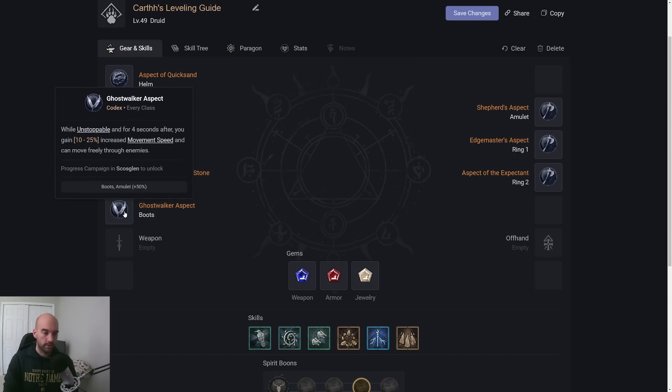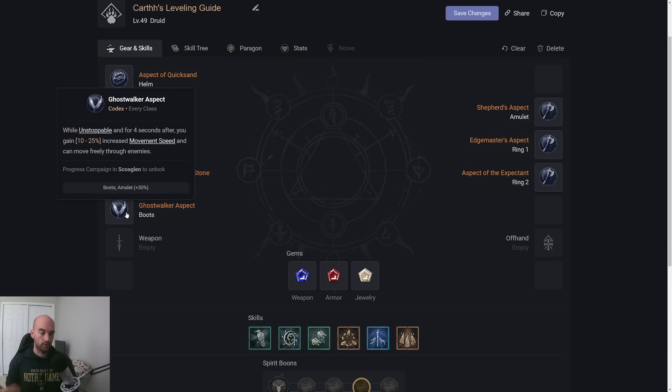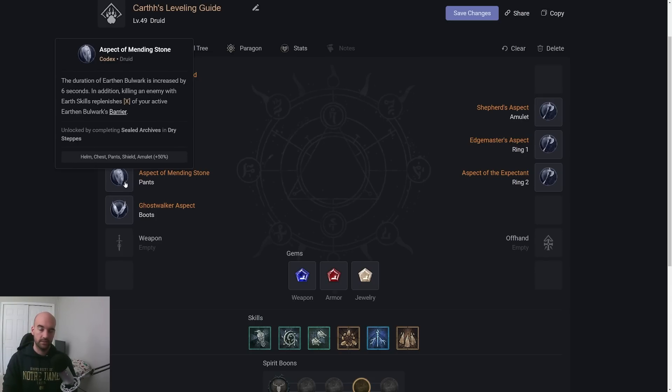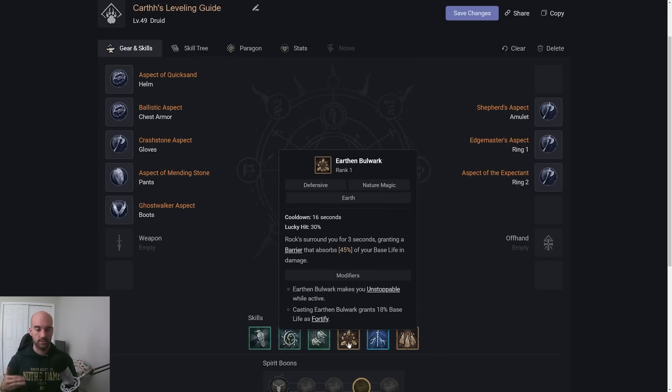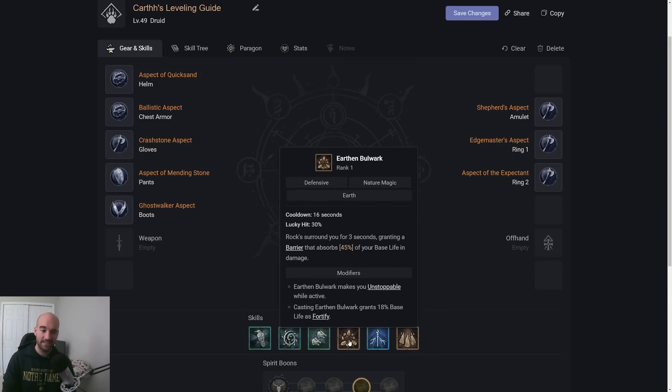We also have Ghost Walker Aspect — one of my favorites and extremely strong on Druid. To activate it, you want Earthen Bulwark with the Fortify attached. Whenever you use Earthen Bulwark, for the duration and four seconds afterwards, you'll have 10% increased movement speed and can move through units — known as phasing in Path of Exile. Paired with Aspect of Mending Stone, which makes Earthen Bulwark last six extra seconds, our Bulwark will last nine seconds total. Then for four seconds afterwards, we still have Ghost Walker's speed and phasing — a total of 13 seconds on just a 16-second cooldown before cooldown reduction.